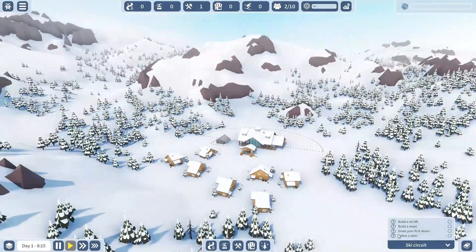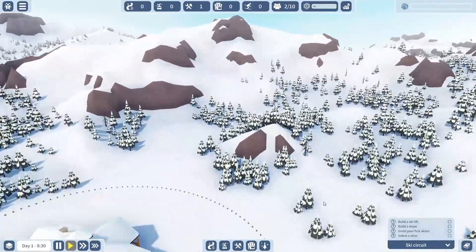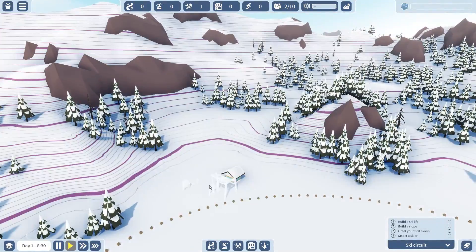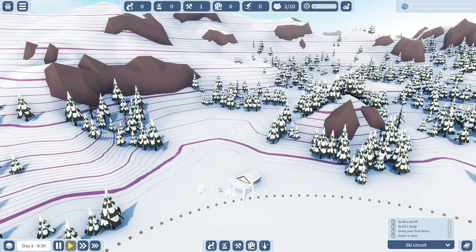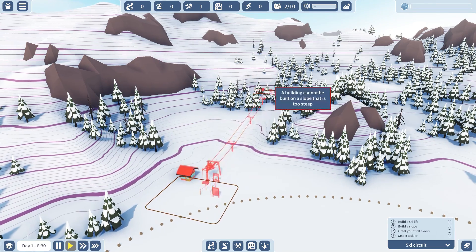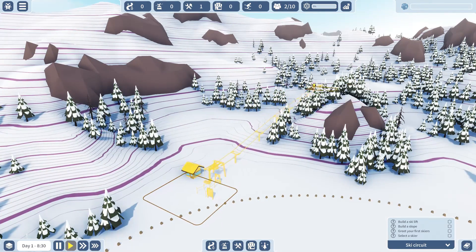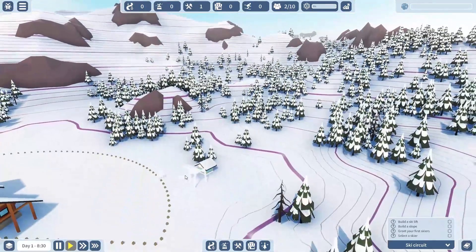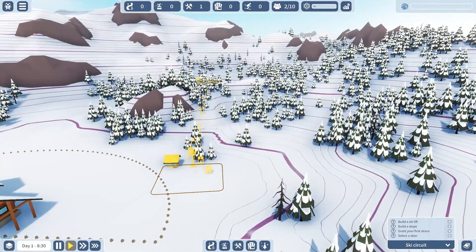I have to build a ski lift — it says in my achievement thingy. So I'll start off with one of these, which should be good. I'll start from this side because this side is steeper.